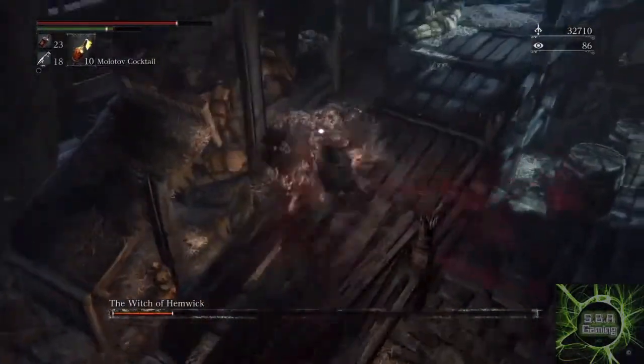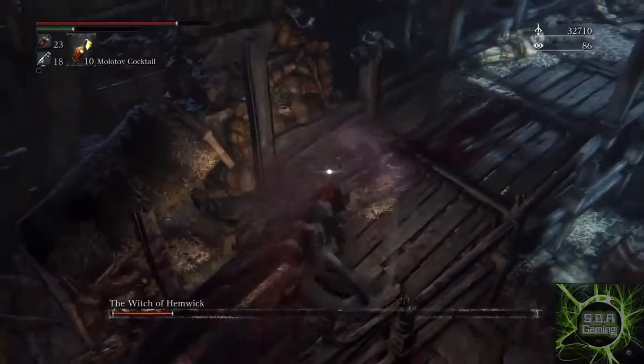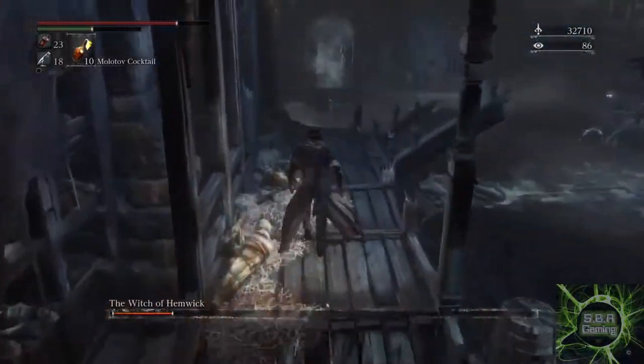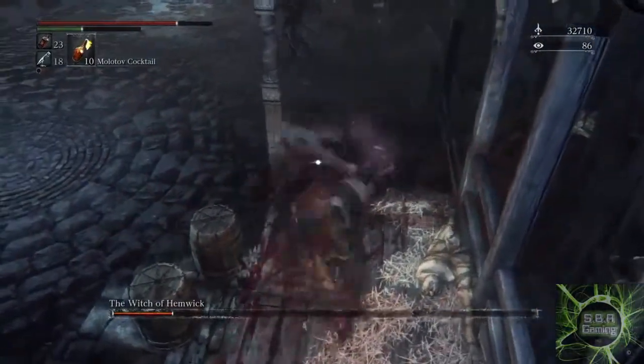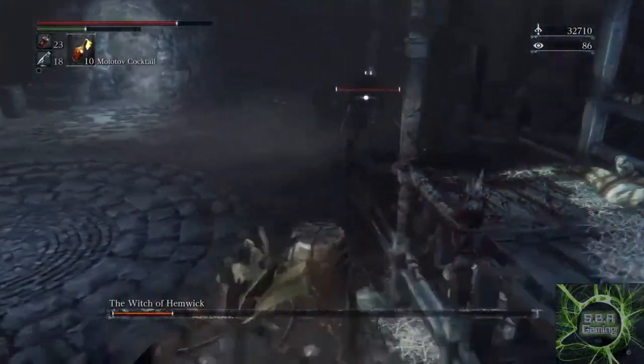A further note on the Witch of Hemwick's doppelgangers: later on in the fight she will conjure more and more of them, but luckily they will only have about 20% of their health and could be finished off fairly quickly.